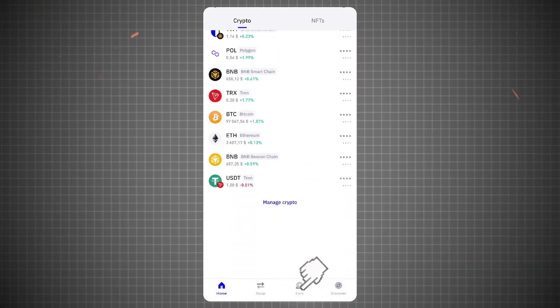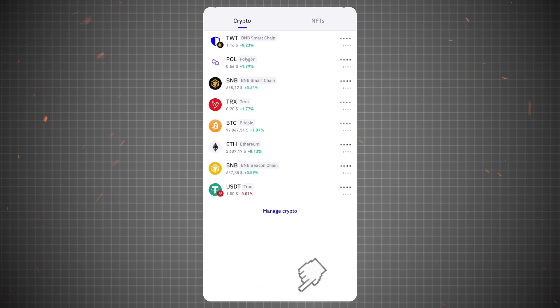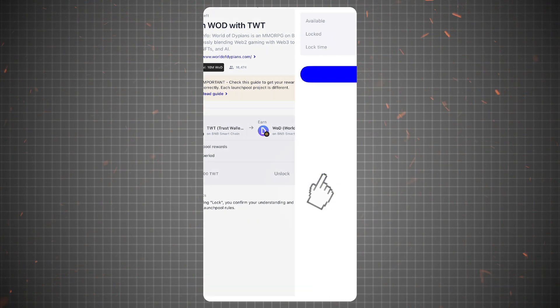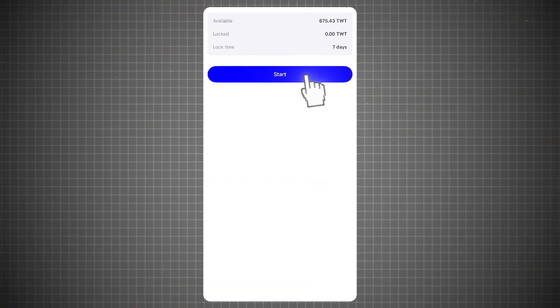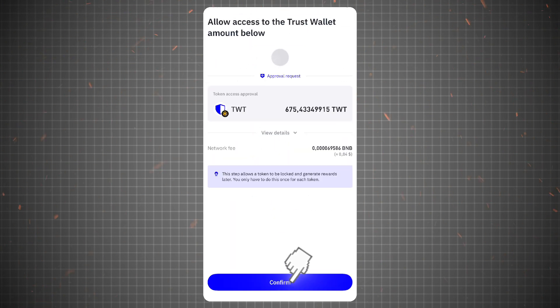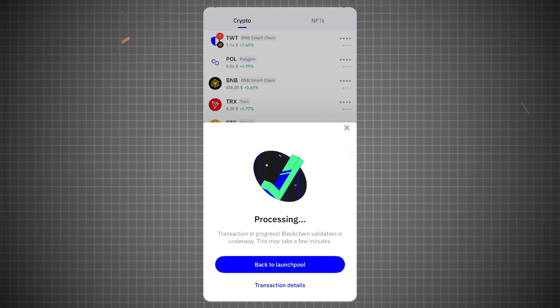Lock your tokens. Once your tokens have arrived in your wallet, go to the Earn section at the bottom of the app. Look for the ongoing launch pool WOD and click Join. Select Lock TWT, click Start, and enter the amount of TWT you want to lock for the launch pool. Approve the transaction — this is where the BNB fee is needed. Once confirmed, you will start receiving bonus WOD tokens. After the event, you will be able to reclaim your TWT tokens in full.